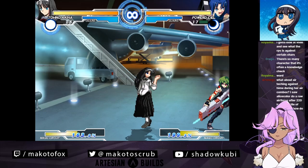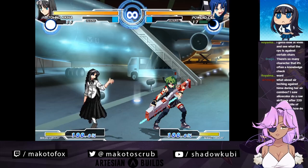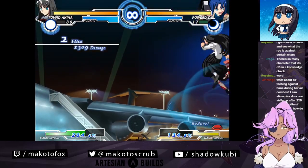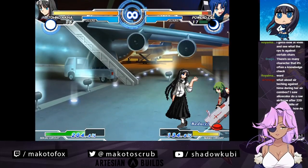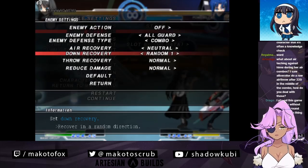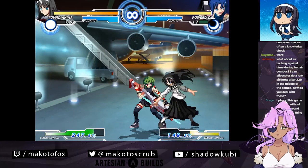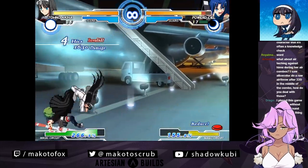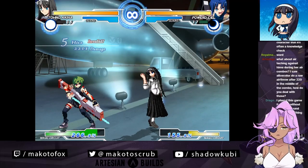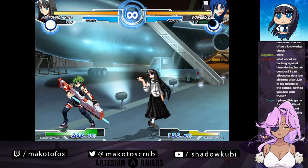You hit the ground and you tech from there depending on how close they are to you. I'm trying to get a combo off of that right? How do you combat that? Air recovery off. So you're not teching. What will happen is they'll get an invalid combo because you didn't press buttons to tech, but you don't eat a new combo.